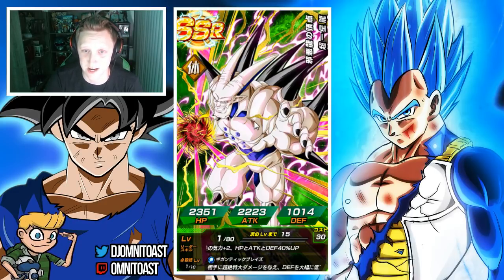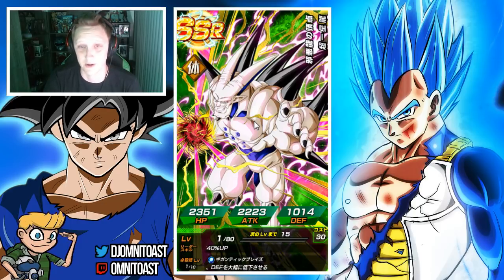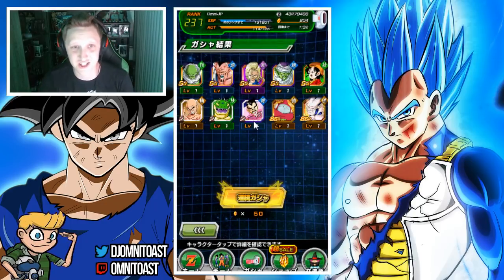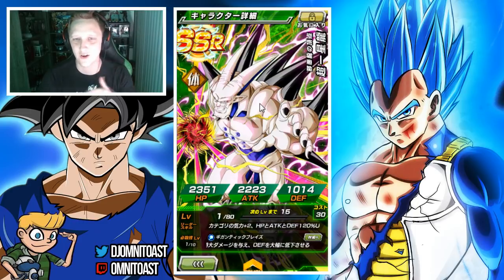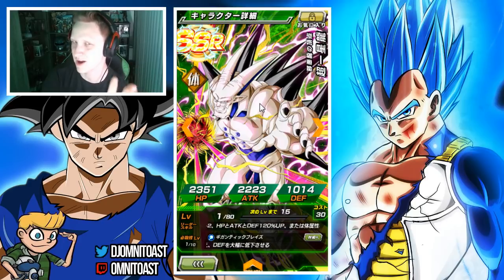Because if I do pull Super Saiyan 4 Goku down the line, that team is going to be broken. And I'm okay with this — we just got Omega Shenron. That is a good way to end it. This video feels a little bit more hype, so I'm excited.